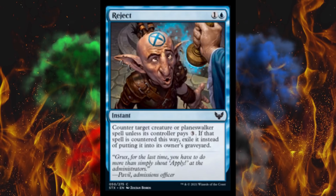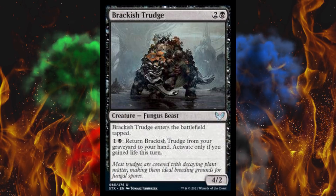Next up, Brackish Trudge — a 4/2 for 3 fungus piece. Nice, that's always appreciated. It enters the battlefield tapped, and then if you pay 2, return it from your graveyard to your hand — activate this only if you gain life this turn. I hate creatures that keep coming back, but if you do a pest deck you could keep gaining life reliably. This could get annoying.